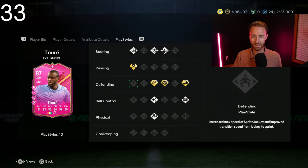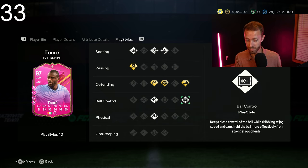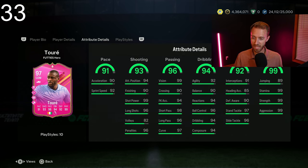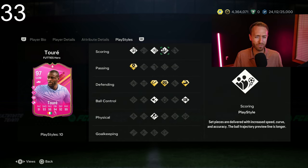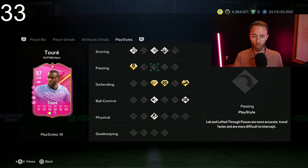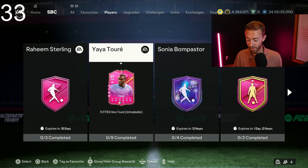Looking at the play styles the card has — Intercept Plus, Anticipate, and Bruiser. He's got Press Proven, which is nice, and Incisive Pass. He does not have Relentless, but he's got 99 stamina, so you're probably fine. He also has Power Shot, Dead Ball, and Finesse — so you could rip a Finesse or a Power Shot with Yaya from the midfield. That just sounds like a very fun card. Maybe I wish he had one or two more passing play styles, but what a great SBC, especially for such a big hero.